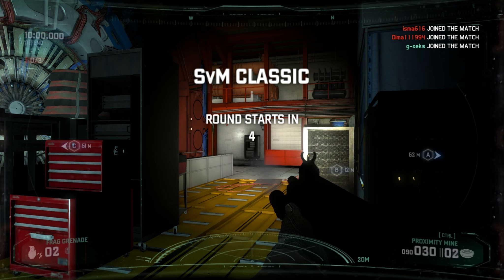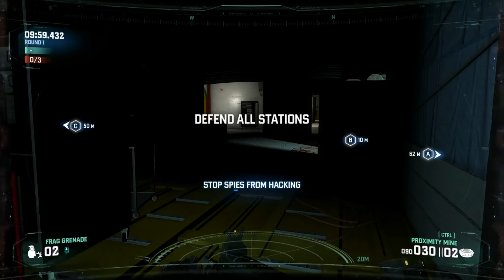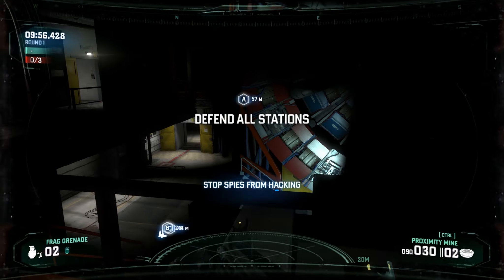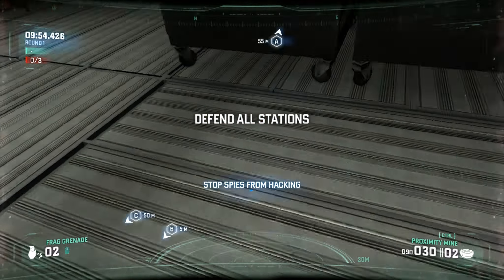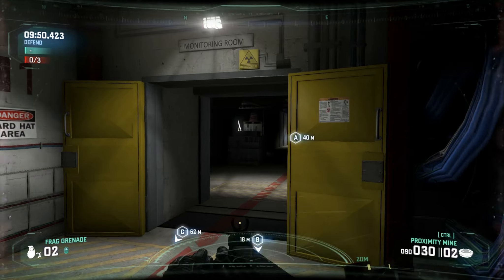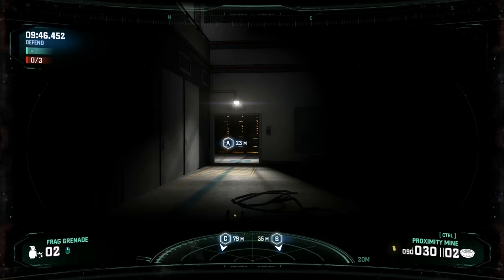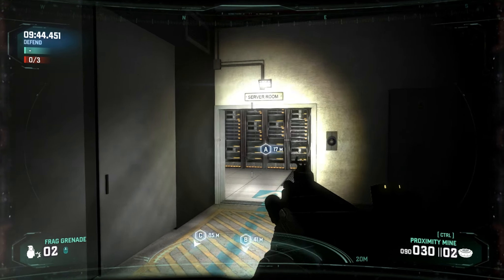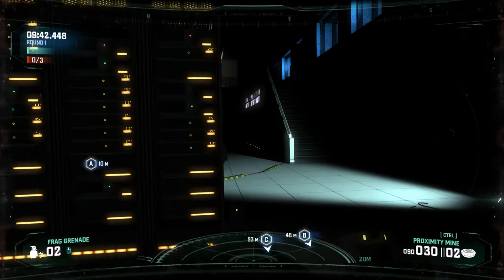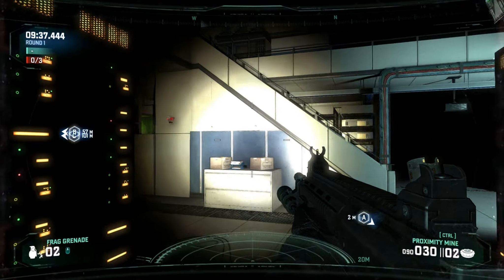You will notice the differences - I'm going to run them down here for the first little bit of this match. Looking at the map already, if you're unfamiliar with the game, you can see there's a lot of darkness out there. In the Blacklist maps when you're playing SVM Blacklist style, all the maps are washed out in light. There are shadows and darkness out there, but not like there is here. The light and shadows really do come into play.